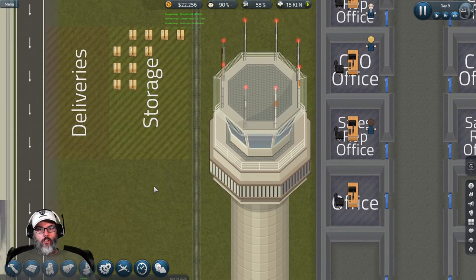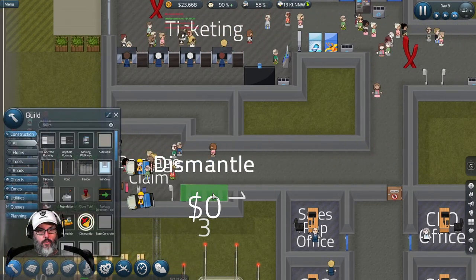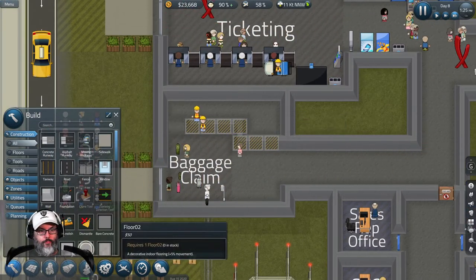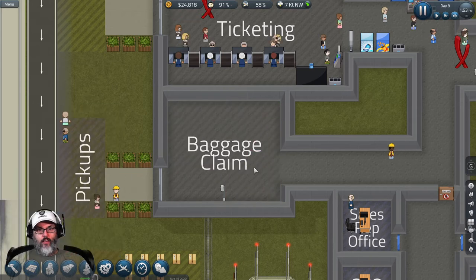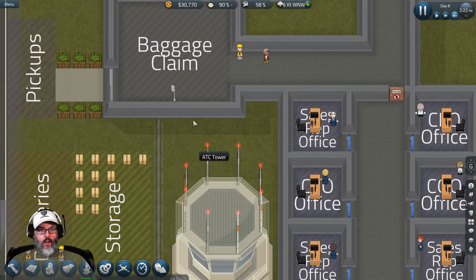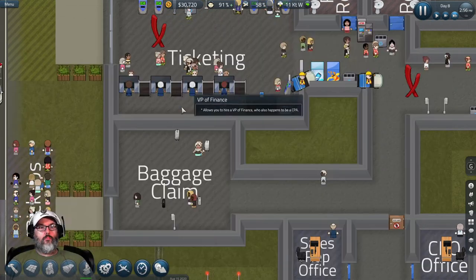All right, they're coming now - there we go. Let's dismantle this wall, then dismantle that wall, and extend baggage claim through this whole area. I like that - and then we can extend it even further out here and down if we need to as we start putting in baggage claim equipment.